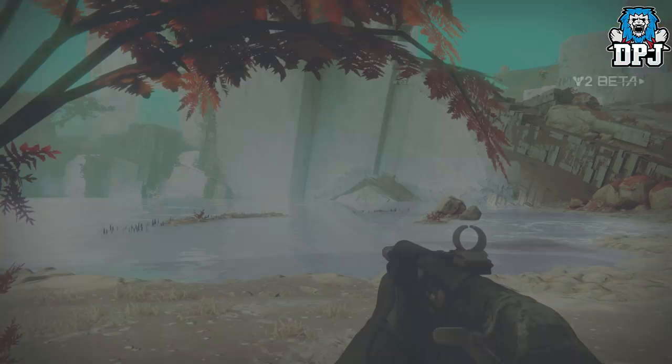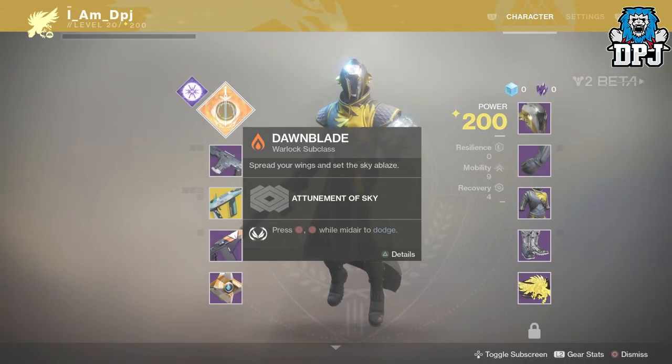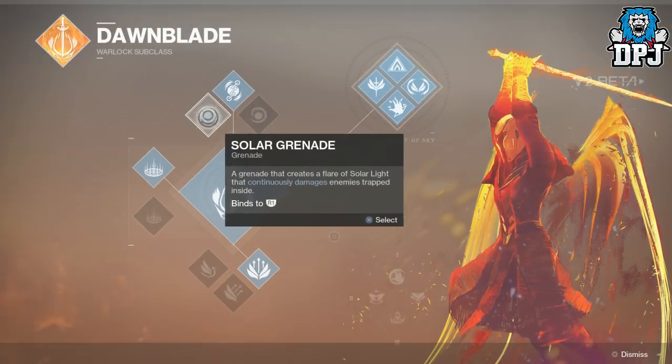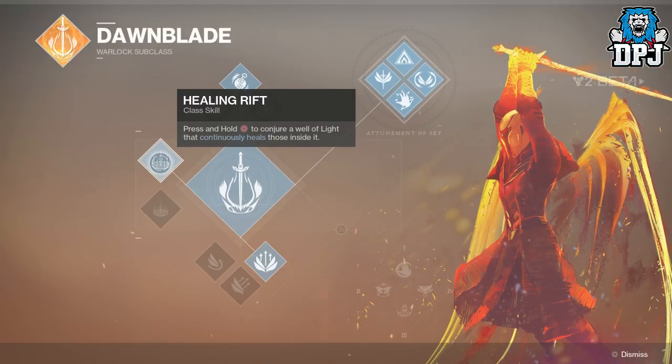The second reason you need to be on a Warlock is the Dawnblade subclass, specifically for the Healing Rift class skill. Press and hold Circle on PlayStation, or B on Xbox, to deploy a well of light that continuously heals those inside it.